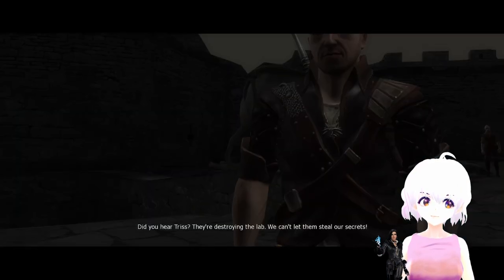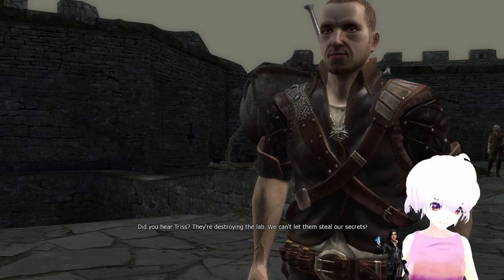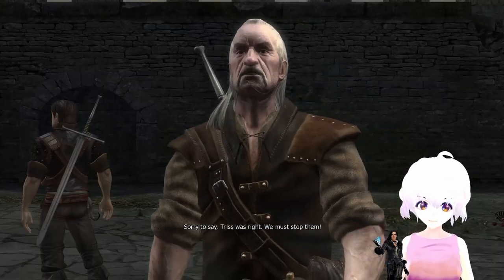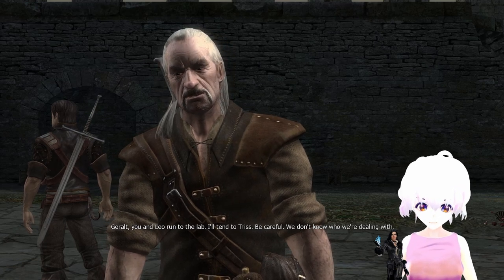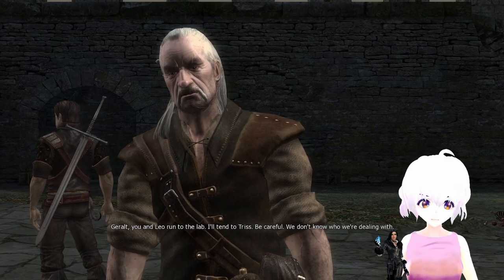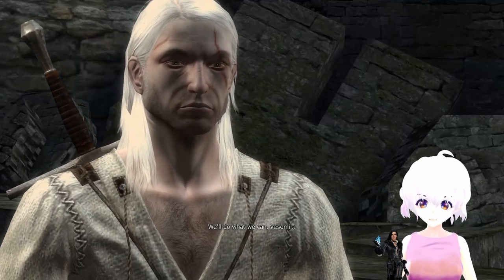She's dead. They're destroying the lab — we can't let them steal our secrets. Sorry to say, Triss was right. We must stop them. Geralt, you and Leo run to the lab. I'll tend to Triss. Be careful — we don't know who we're dealing with. We'll do what we can, Vesemir. Quick!